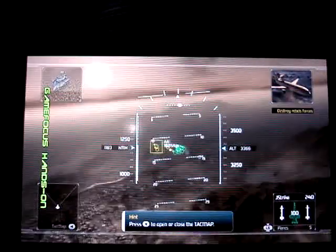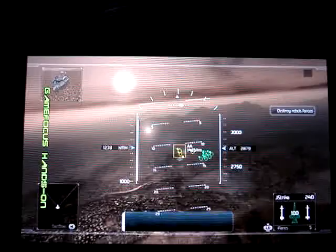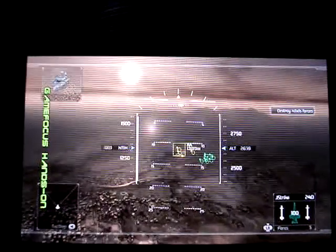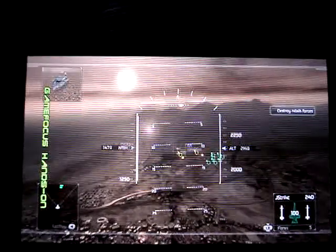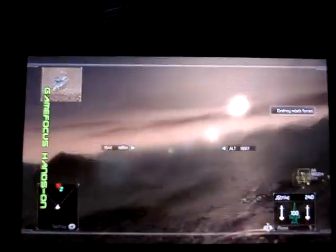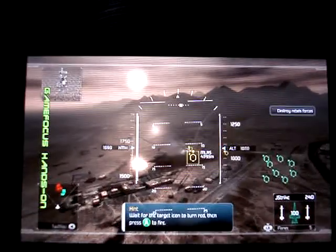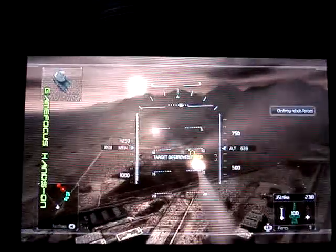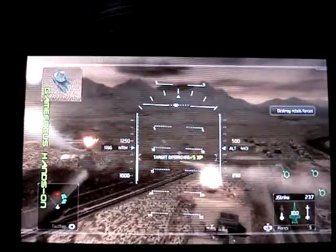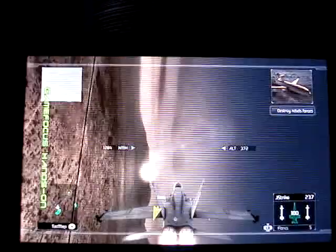I'm picking up a rebel convoy at 149. You're clear to engage. Watch that, Citadel. Okay guys, let's go to work. Use your missiles to engage the ground targets as soon as you have a missile lock. Cover's locked. Fire at will. Multiple ground targets destroyed. Outstanding. Good shooting. Proceed to the second waypoint. Roger.